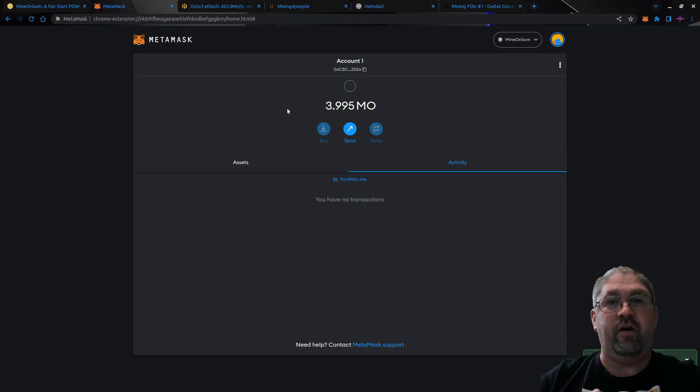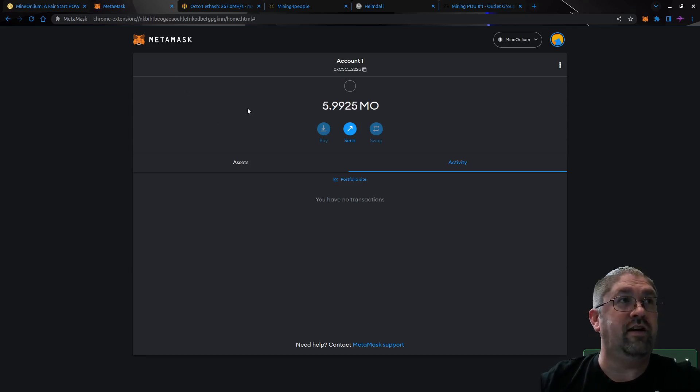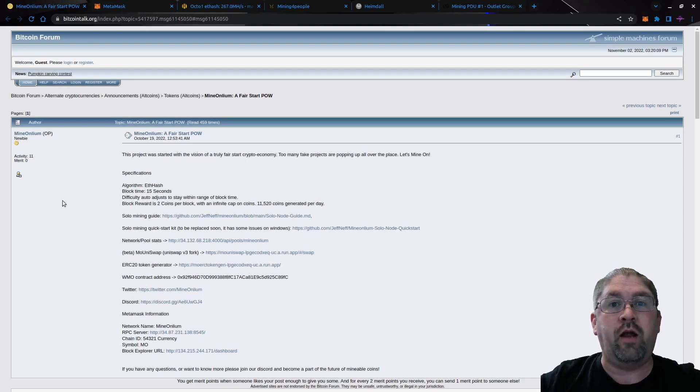It's only been about 10 minutes and we've already hit two blocks and gotten paid out in MO. Let's check MetaMask — there it is, 3.995 MO. There's zero pool fee but you do pay a small gas fee, which was 0.005 MO at this point. So in 10 minutes of mining at 1 gigahash — with the network at only about 40 gigahash total — I have roughly 1/40th of the network. Literally another 30 seconds later I hit another block, getting 2 more MO.